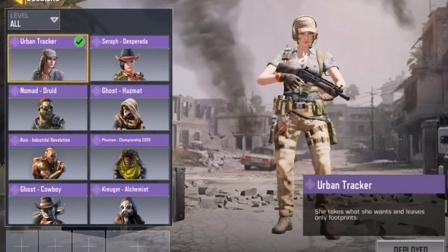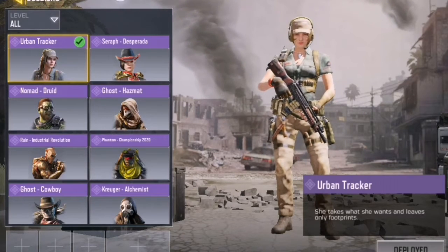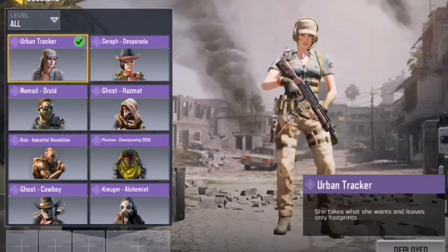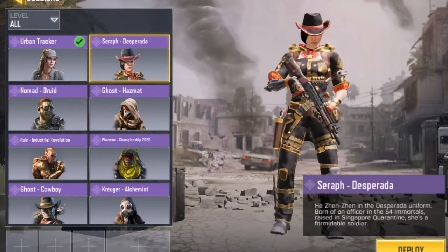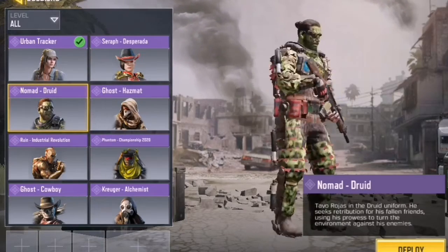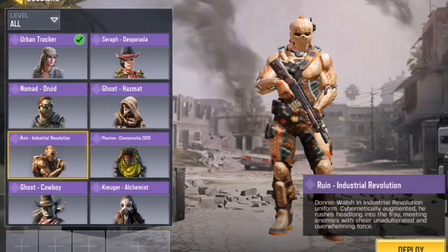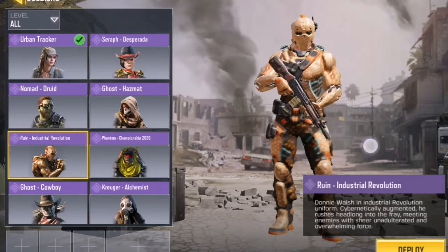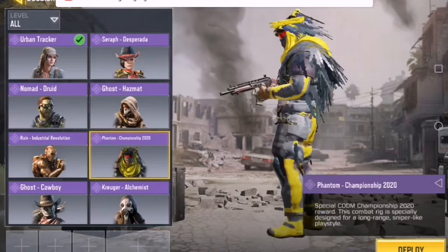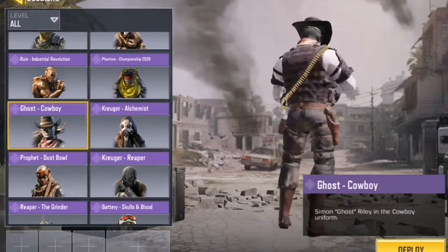These are my character skins. Urban Tracker is one of my favorite character skins — I just love it. It was in Season 4 battle pass, Tier 12 reward. This is Sheriff Desperado — also really good. Mad Ghost is one of the cooler skins. I like the Phantom — it was Season 3, just the plain Phantom. Now they are releasing the Championship 2020 version for free, which is really good.